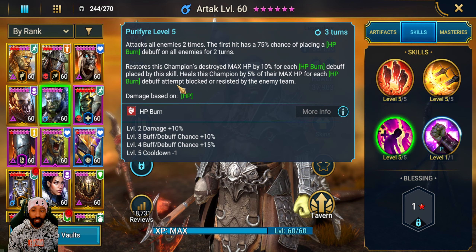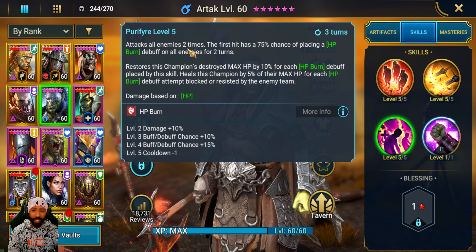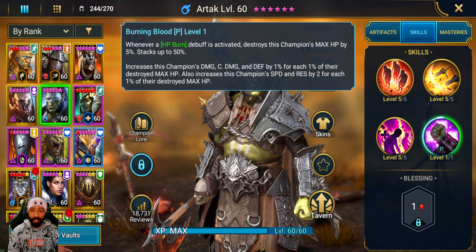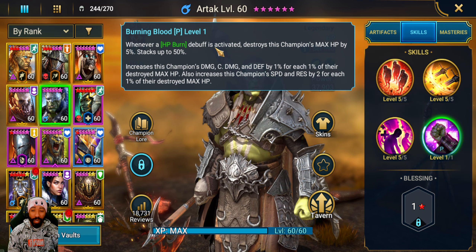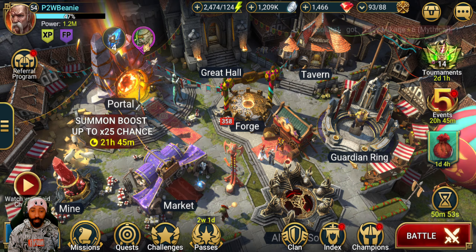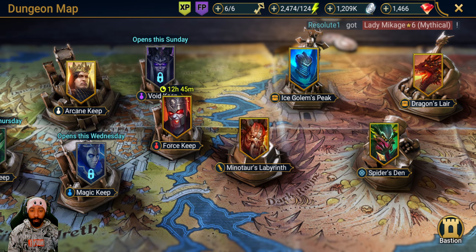On his A3 we place HP burns and restore max HP for each attempt that is blocked or resisted. His passive gives 50% extra damage - whenever a debuff is activated it stacks an extra 5%, up to 50% extra crit damage, defense, and damage. We also get extra speed and resistance.